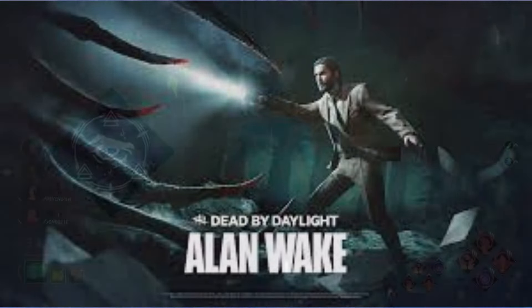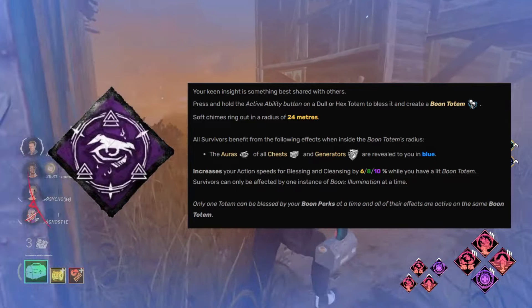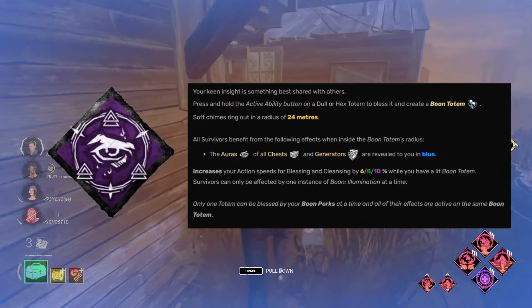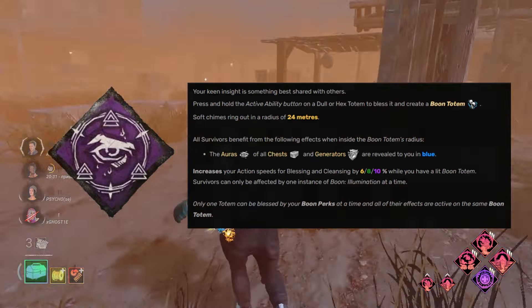The last boon released as of making this video is Boon Illumination, which was introduced with the Alan Wake chapter. What Illumination does is reveal the aura of gems and chests when you are in its radius, and also increase your blessing speed by 10% when the boon is active. It's another mediocre, pointless boon.